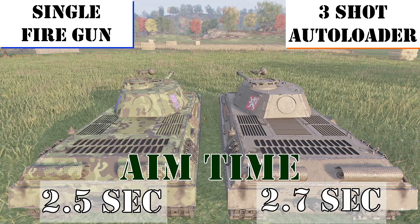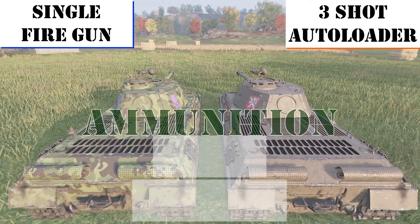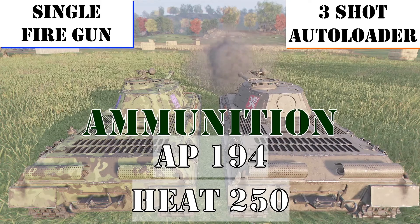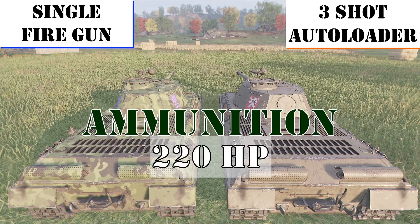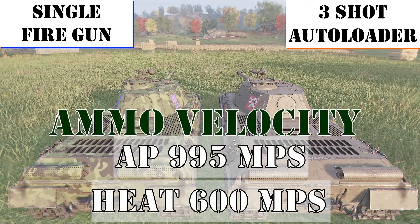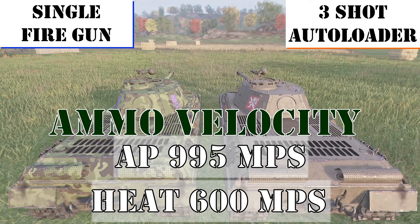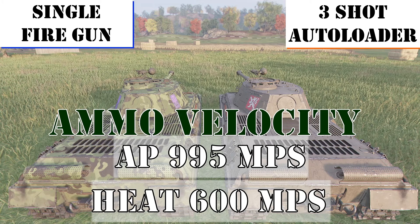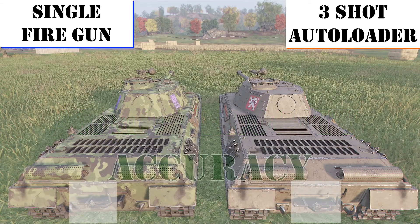Aim time is better on the single fire gun at 2.5 seconds; it's 2.7 seconds on the autoloader. The Alpha ammo is AP and will penetrate about 194 millimeters of enemy armor. The Premium Bravo ammo is HEAT and will penetrate about 250 millimeters. You're going to hit the enemy for about 220 hit points on average. Something else to consider when picking ammo is shell velocity — the Alpha AP has a velocity of 995 meters per second, while the Bravo Premium HEAT has a velocity of only 600 meters per second, around 40% slower. You'll have to decide if the lack of velocity and reliability is worth the tradeoff for more penetration.